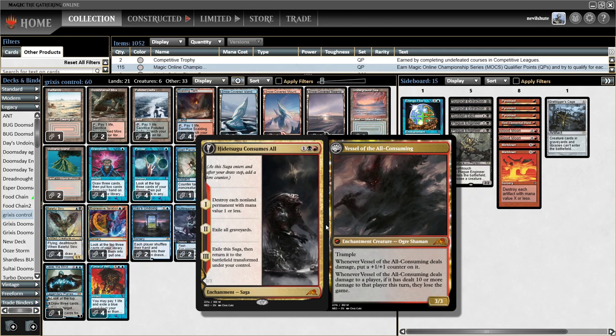Sometimes it'll be fast enough to set back Delver casting Murktide Regent. Sometimes it can really mess up Uro. And then finally, the third chapter leaves behind a 3/3 trampler that gets +1 whenever it deals damage. It also has something that I don't think will ever come up: if it deals ten or more damage to a player in a turn, they lose the game.